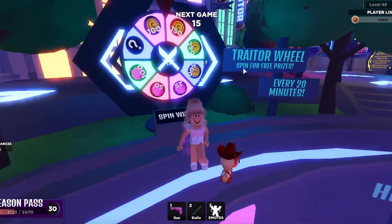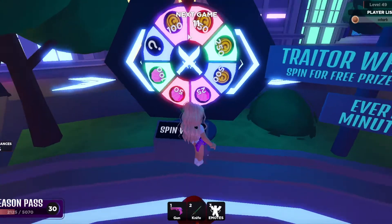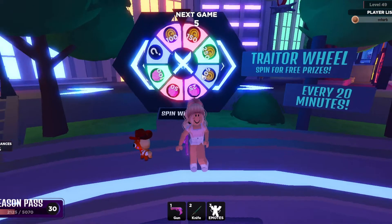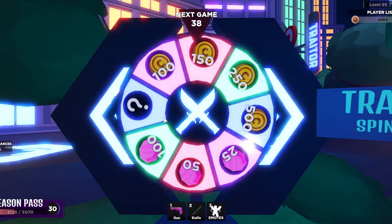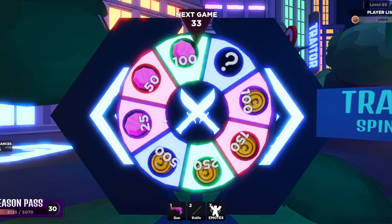If we look at the wheel, the lowest thing you can get is 100 gems, then 150 gems, 250 gems, and if you're really lucky, 500 gems. You can also get 25 gems, 50 gems, 100 gems, and a secret weapon. Let's spin the wheel — what are we gonna get?